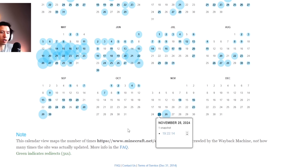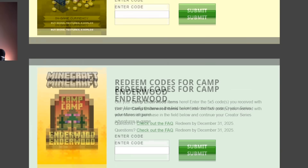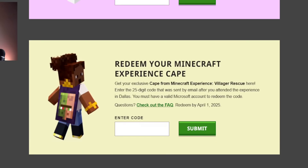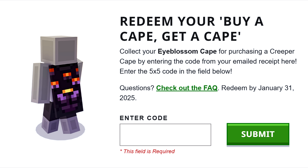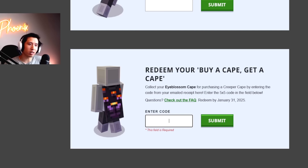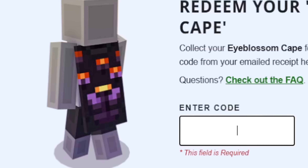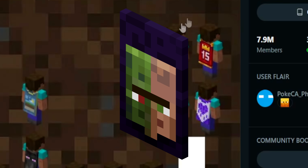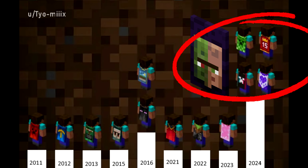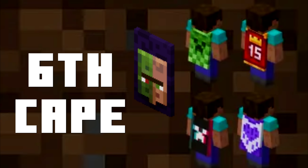This is the redeem page from the Wayback Machine. We go to November 25 and it comes up - there's a reason why this is being talked about everywhere. The page is identical to what I showed you before, but there is one additional redeem code here: 'Redeem your buy a cape, get a cape - collect your Eye Blossom cape for purchasing a Creeper cape by entering the code here.' This is not available right now or they've announced it by mistake, but this marks the very first time Mojang are selling a cape directly. According to an infographic from Tio Meeks on r/Minecraft, this will be the sixth cape released in 2024 - it's never been done before. Every single year has seen one cape released.